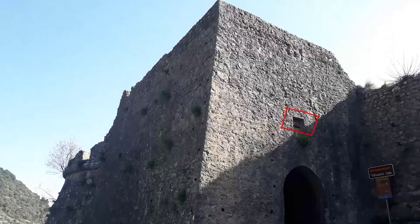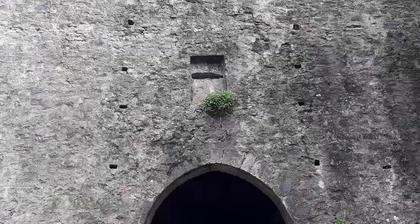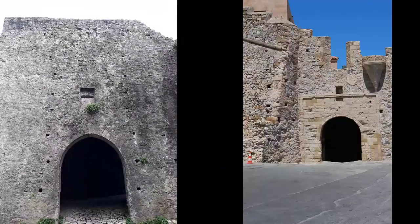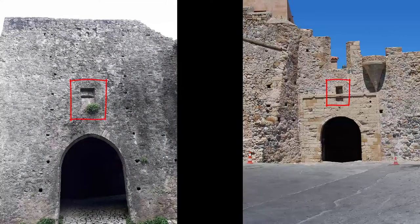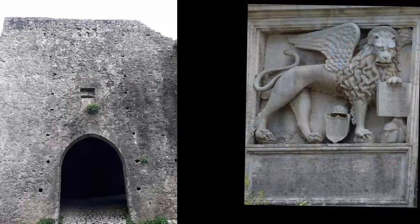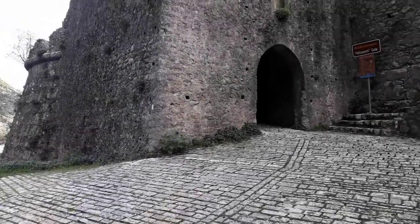Above the gate, on the outer masonry, we can observe the existence of a recess. There, the Turks had certainly immured a relief plaque decorated with deterrent symbols, to protect the gate and the castle from misfortunes and vicious invisible forces, just as is the case with the gate of the castle of Monemvasia, above which reliefs of deterrent symbols have been placed. A coat of arms was certainly fixed on this particular recess when the Venetians ruled the castle city of Nafpaktos.